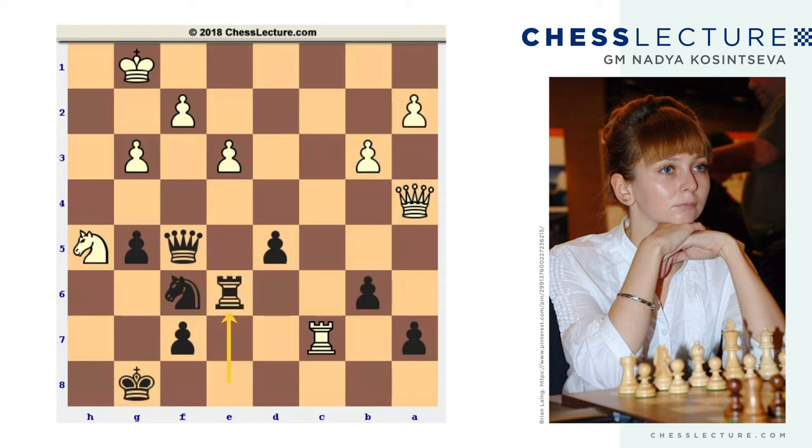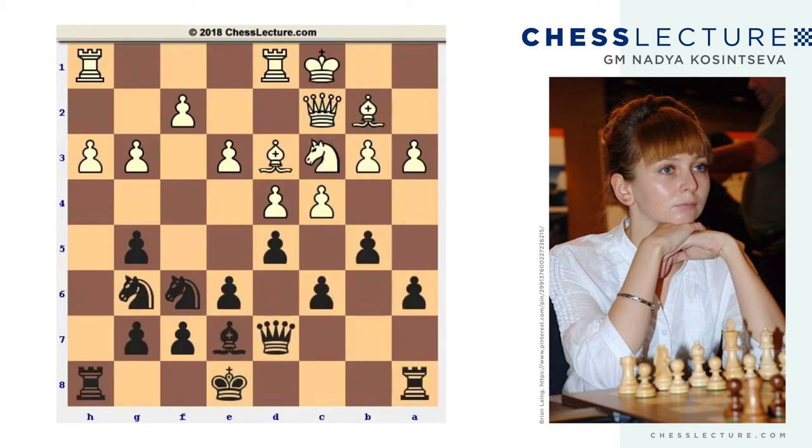Let's switch to another example. The next position occurred in a recent grandmasters game played at the Aeroflot Open 2018. On the white side is Alexey Aleksandrov, a member of the national team of Belarus. On the black side is Aleksandra Goryachkina, a talented female player from Russia who recently won the Russian Women's Championship. In this position, black to move.